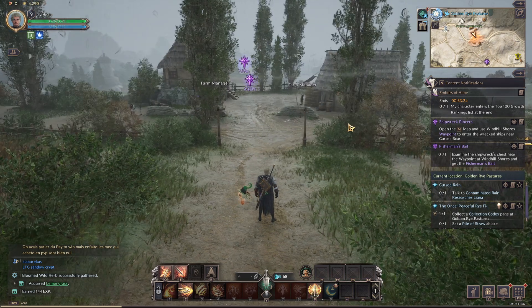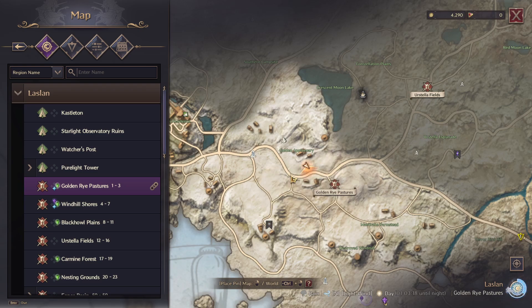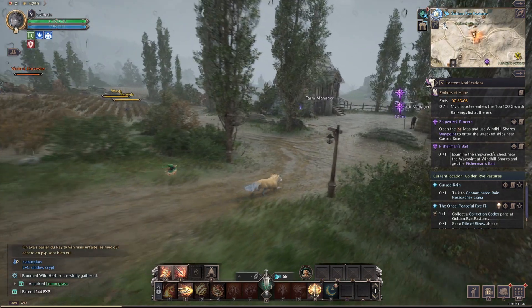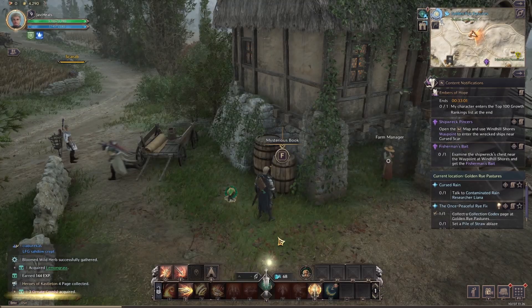For page two — the actual page two — we're going to be basically starting off here. The Golden Rye Pastures waypoint is there, and we are kind of in the middle here. So we're looking at these houses near the Golden Rye Pastures icon, and we're just going to come down into this little kind of outhouse buildings. And there we go — number two for Heroes of Castleton.